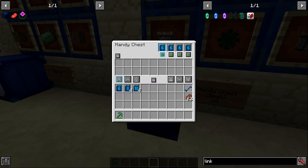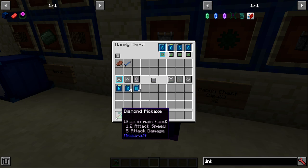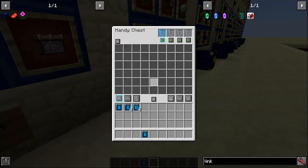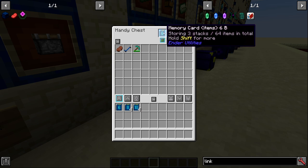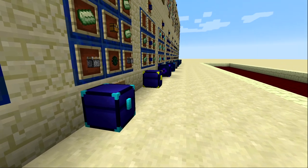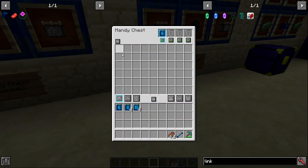The extended handy chest is quite large; the large is the size of a double chest; the normal is the size of a regular chest plus a player inventory; and the small is only 18 inventory slots. Functionally they are exactly the same. You put memory cards into the top slots and cycle through them. Items stored in a memory card become available in any chest you insert that card into.